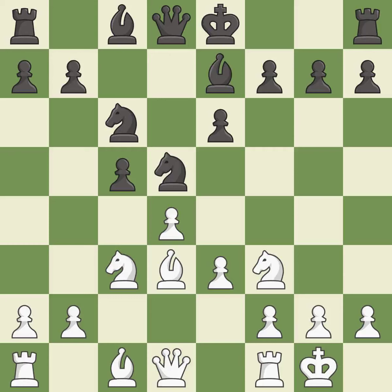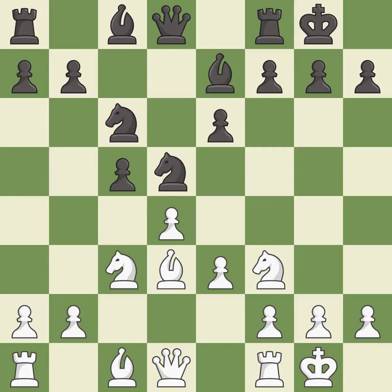Castling gets the king to a safer square, out of the center of the board, while also developing a rook. Castling kingside tends to be safer because the king is further from the center. Castling to the same side of the board as the opponent avoids some of the attacking associated with opposite-side castling. It is the last book move.